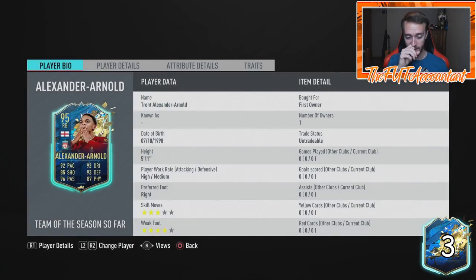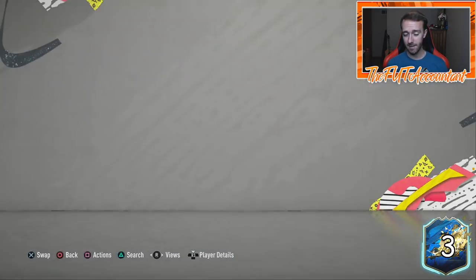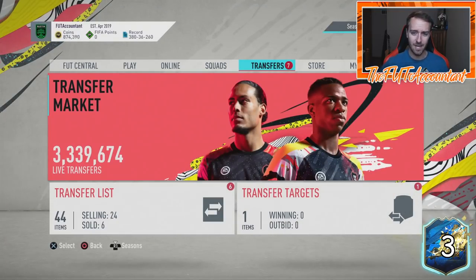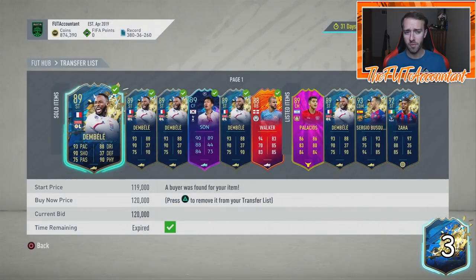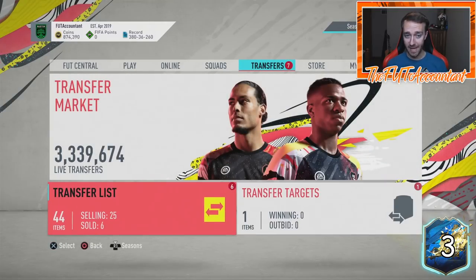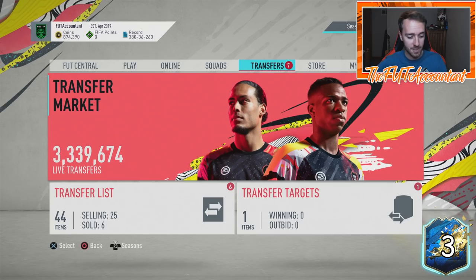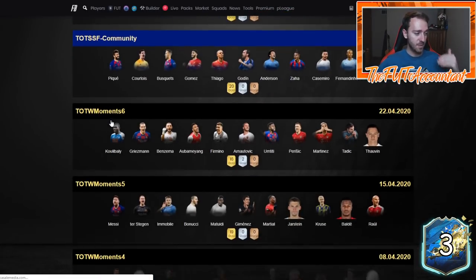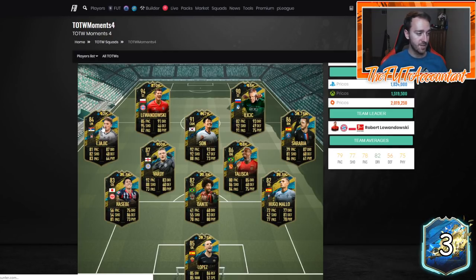My new right back is Trent Alexander-Arnold — I got a really nice pack pull with that card tonight. It's kind of hard to pack these Team of the Seasons, so I'd say just test it out, try one or two, see if it works for you, and go from there. Other than that, since this market is just so low and keeps dropping even lower, continue to look at out-of-pack special cards if you want to invest and make coins.